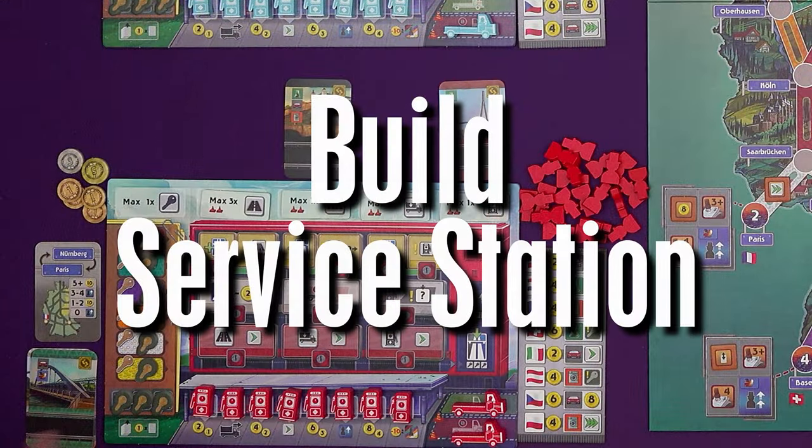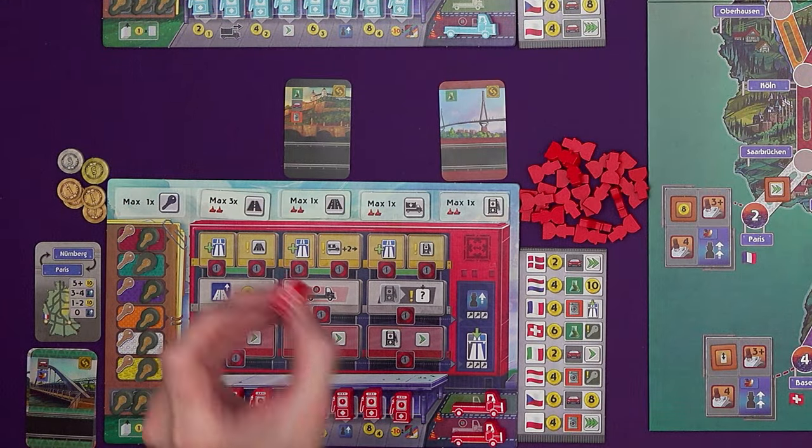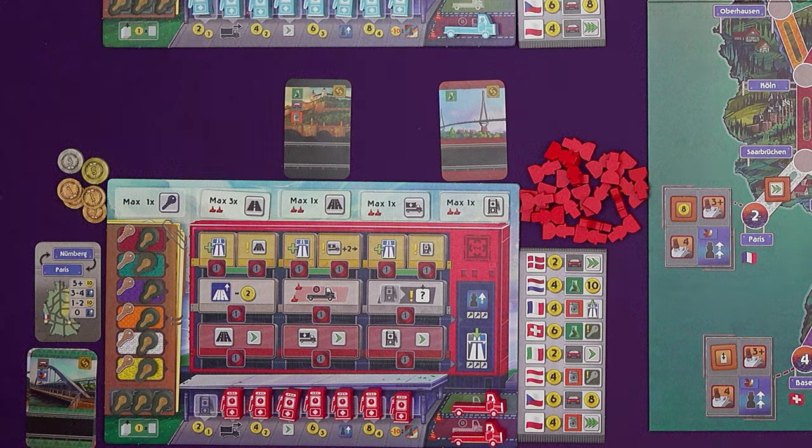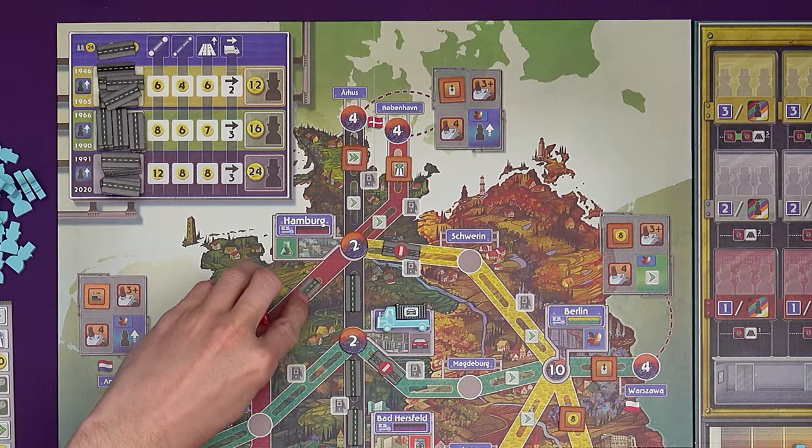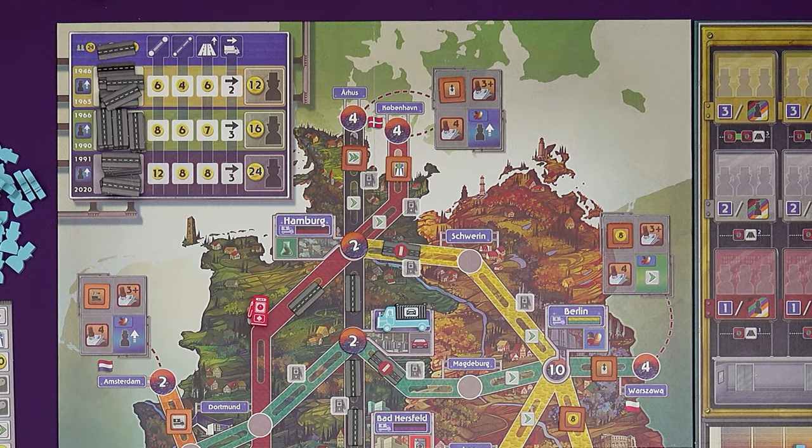You can build a service station. Take the leftmost service station from your player board and put it on an empty service station spot on the Autobahn corresponding to the color you played. Everything doesn't have to be completed, but at least one of the two road sections needs to have been built. There is no cost for doing this, but it may well be very profitable later on.